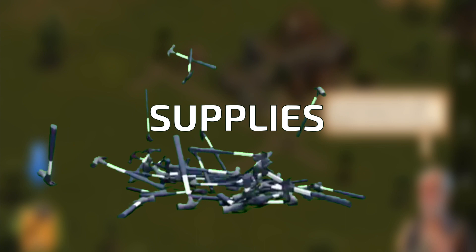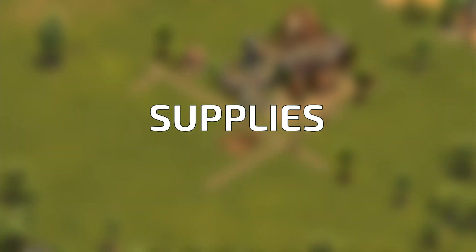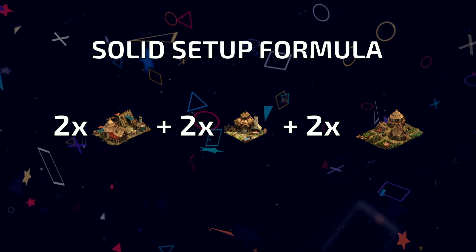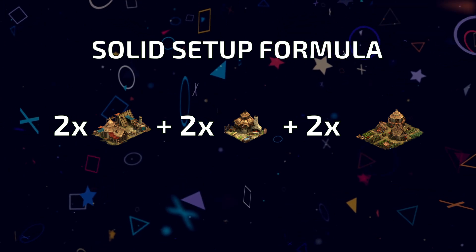It's a completely different story with supplies. It's easier to acquire these through the same channels as coins, but they tend to spend way less. That said, it never hurts to have a solid backup. Try to build at least 6 production sites – 2 buildings for every type of resource – with one on standby for quests and the other on the long rounds.